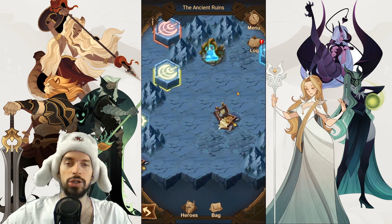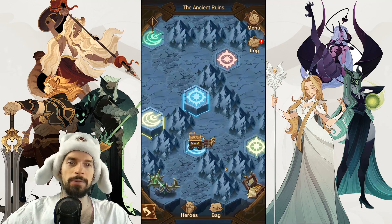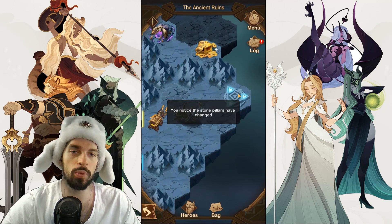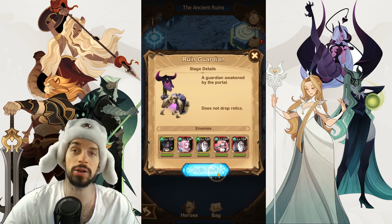When you pull the green lever, go all the way back to the east. You can also kill those guys since you should be strong enough by now. After clearing them, pull the lever and go back to the portal — you'll have to fight Ulmus's group again along with one of those guardians.